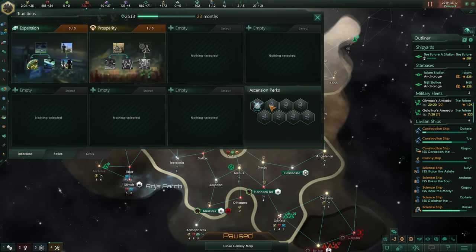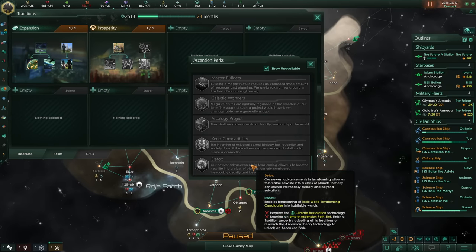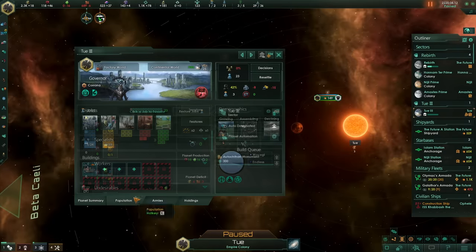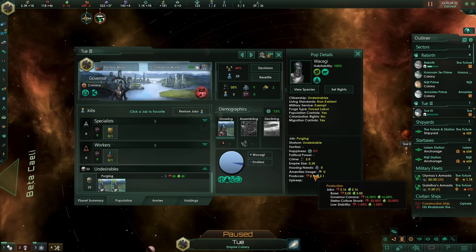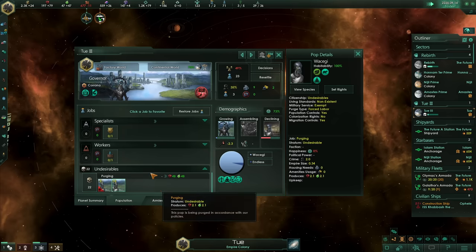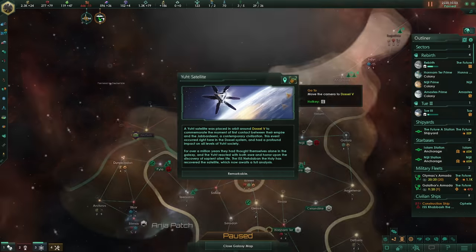One thing I've realised which is going to make this run even more long-winded — I need Detox. Detox allows us to turn toxic worlds into habitable worlds and that does count towards the every-world goal. We've just grabbed a primitive world, and to showcase exactly what we're going to be doing with these populations — any non-lithoid life we're going to be purging under forced labour. This will give us loads of minerals and food, which we can sell, so basically it's minerals and energy.